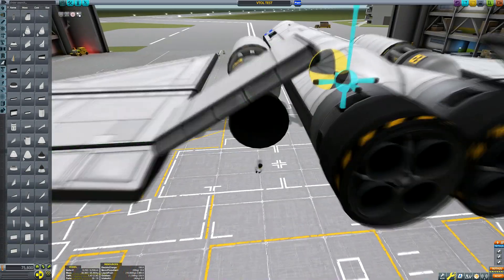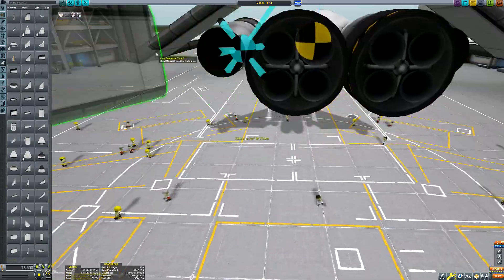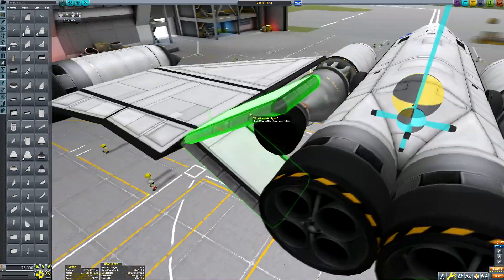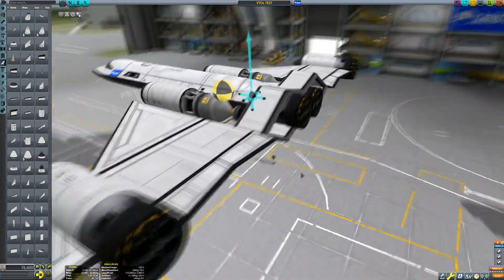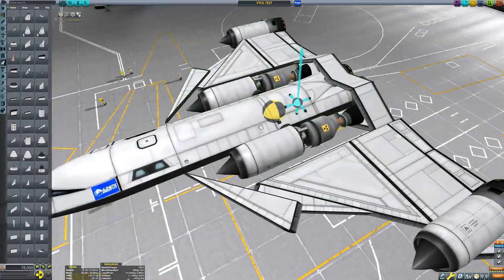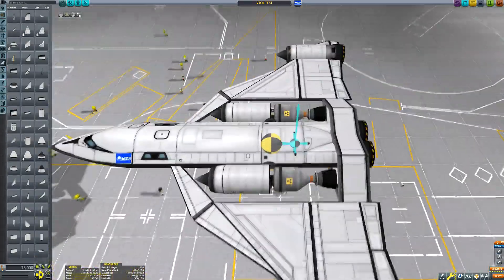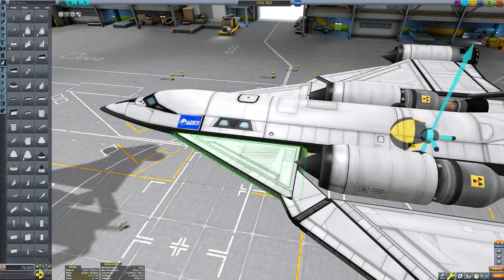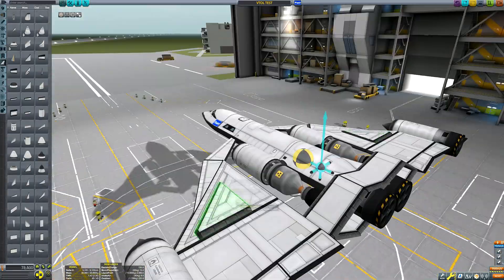So once the challenge of an SSTO spaceplane had been laid out, the next question was the ship's range and capability. I toyed with the idea of it just being a cargo SSTO, incapable of travelling much further than LKO, but in the end I thought it would make a better video to have the ship land on the surface of a celestial body and then return. The cheapest place to land and return from is Minmus, so that's where we'll be sending this thing — my first VTOL prototype.